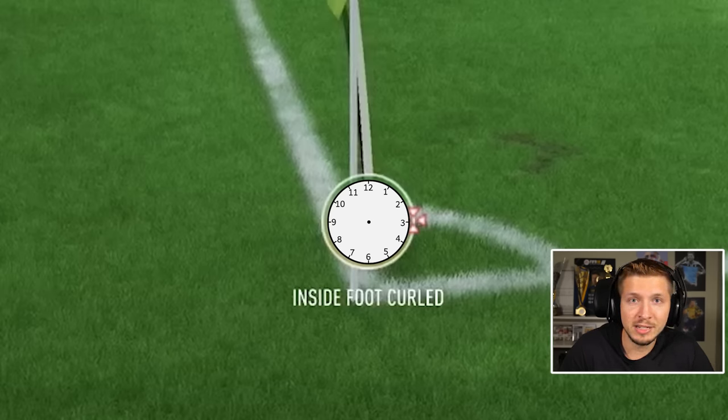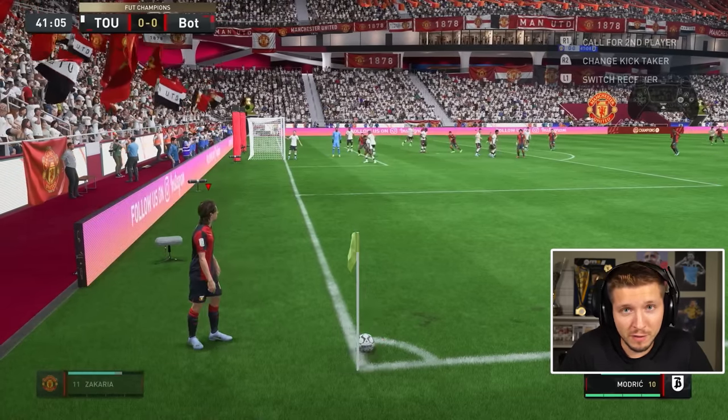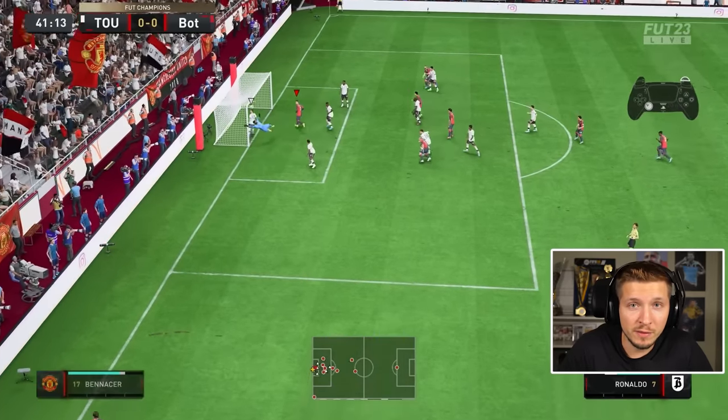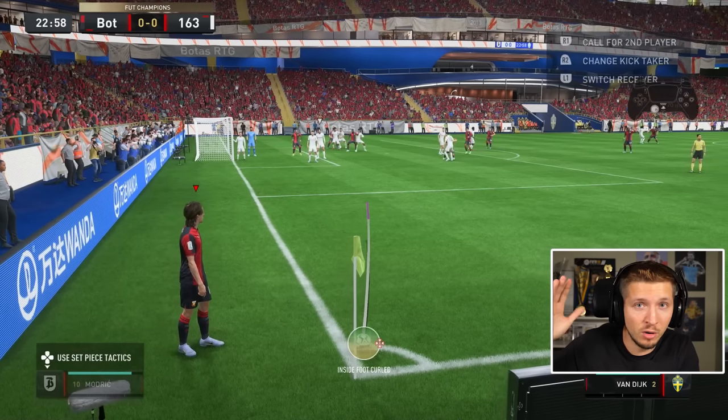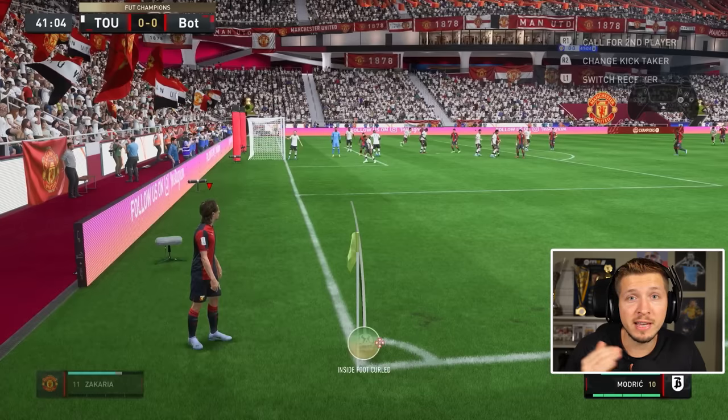Just like this, you can enjoy some very simple goals. Power corners are very effective and can be done in two different ways depending on what the opponent does. If he stays on the line, just aim like this — full power. And if he takes his keeper out, just aim like this and go directly for the goal.